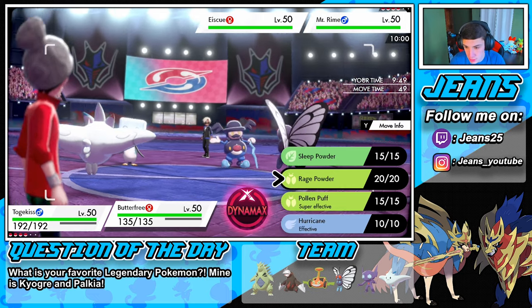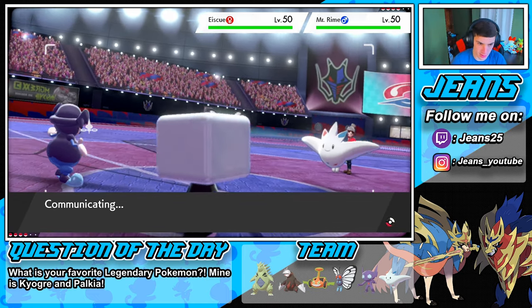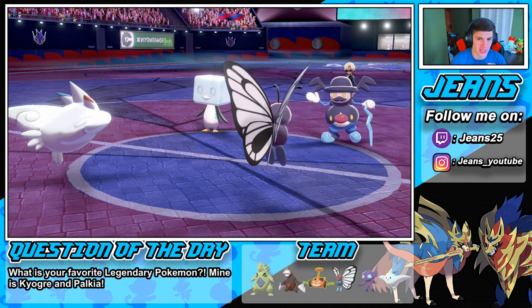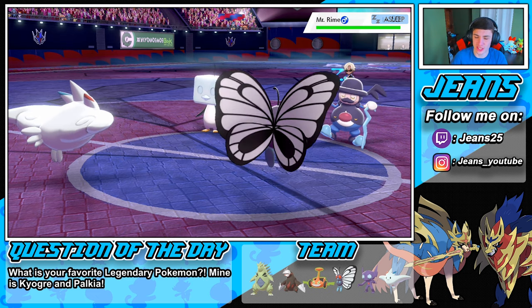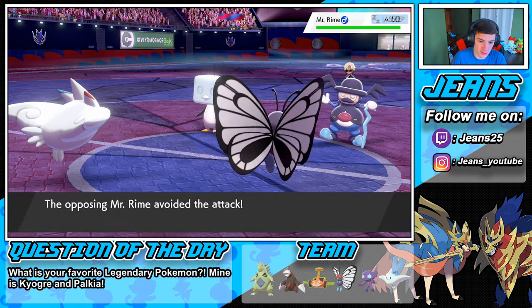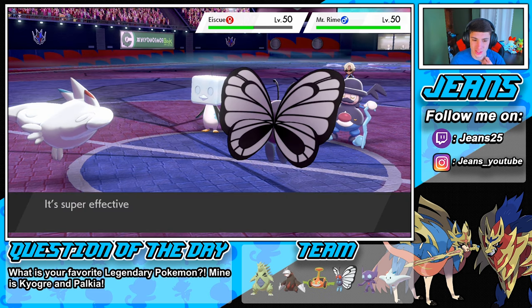Sleep Powder comes out — we do have speed advantage which is awesome. Heat Wave pops off and we're gonna do some work. Of course he dodges the attack, but we do some work on that Eiscue right there.